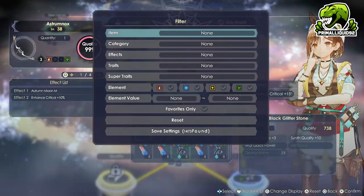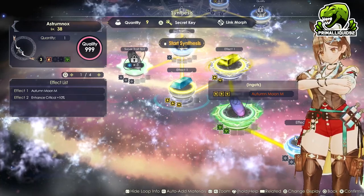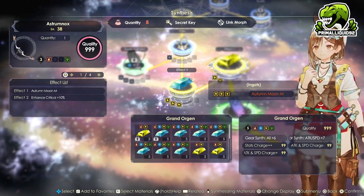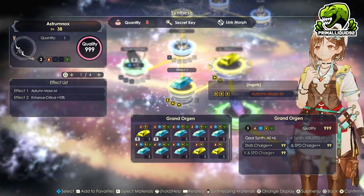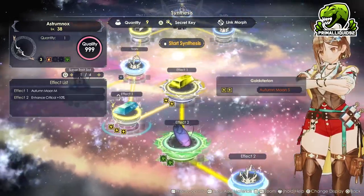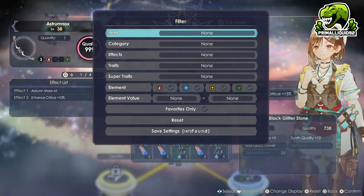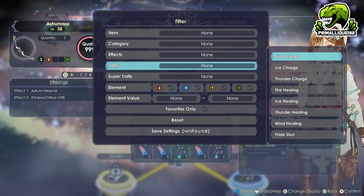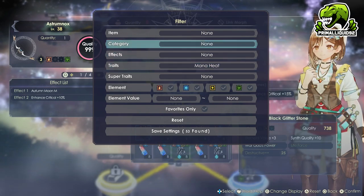Now, what we also want to do is drop some traits and some super traits. This is going to be down to personal preference. Some people will want to use higher stats, but I personally think that Claudia is actually a really high stat unit anyway and she does have good evasion, so the stats aren't actually going to come in all that helpful. Instead, what we're going to do is boost her damage. We're going to filter by traits on the Gemstone section and throw in a Fire and Ice Crystal because I want Mana Heat and Super Cooling.